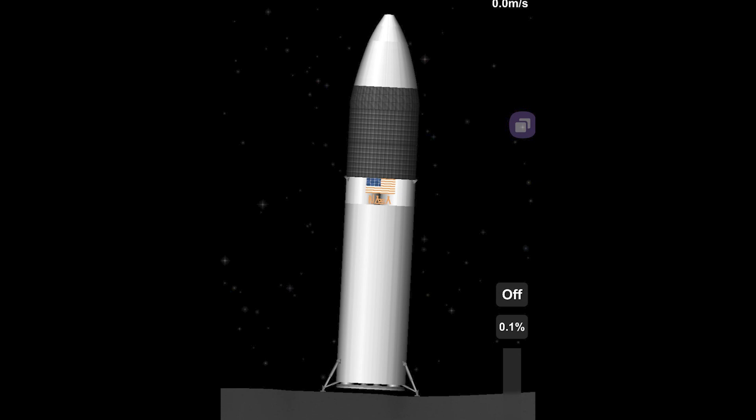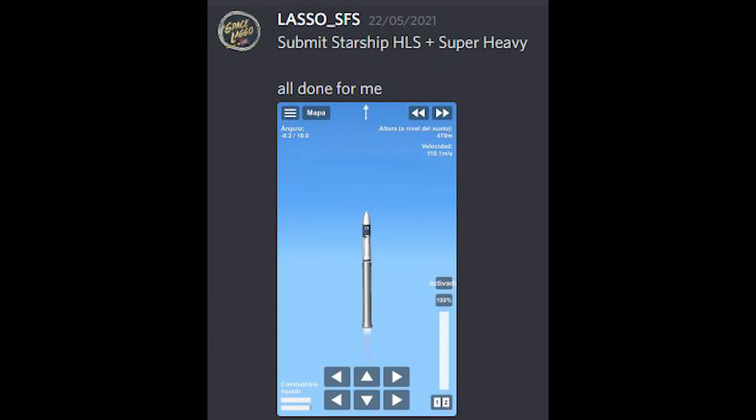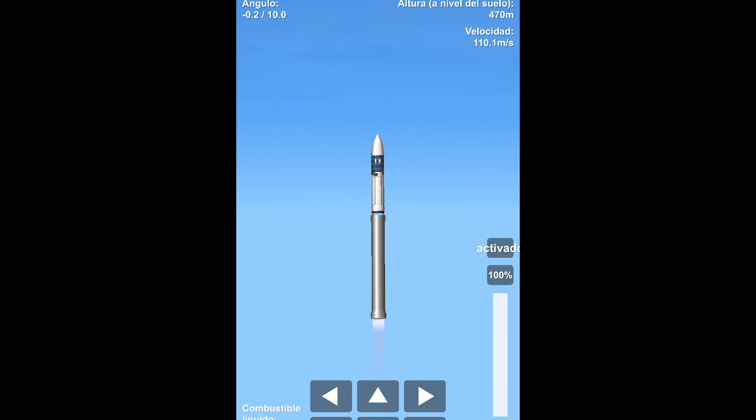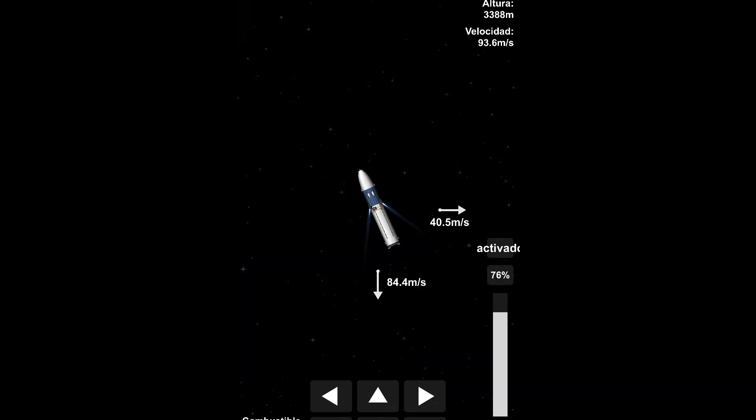We have another winner in the same category — the rocket and lander combined category — because it's a Starship, so it's a package deal: it's not just a Starship, it's a Super Heavy as well. We also have Lasso SFS, who is also a winner because they have made an awesome Moonship. I really like the thrusters on this one — the soft landing thrusters look really nice. And with the windows kind of embedded into the solar panels, it looks really good. They have provided detailed work — really nice.